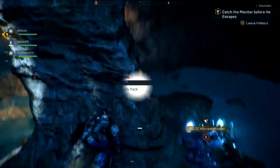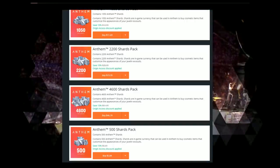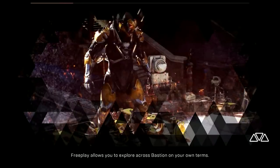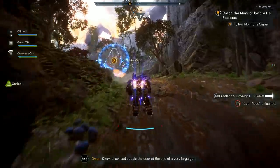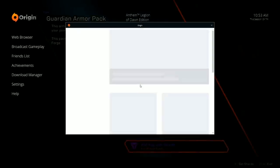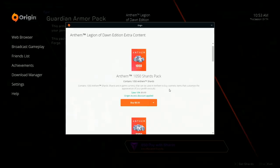Shop prices have been revealed for Anthem's microtransaction system. It's about $10 for 1,050 shards, which translates to roughly $8.50 for an entire gear set. The gear set doesn't influence gameplay. You can see 850 shards for an armor pack — purchasing $10 worth of shards gets you 1,050, so about $8.50 per set. Let's look at some community reactions to this.